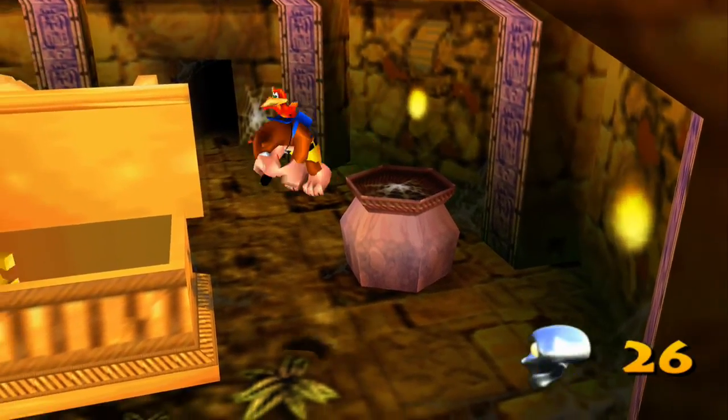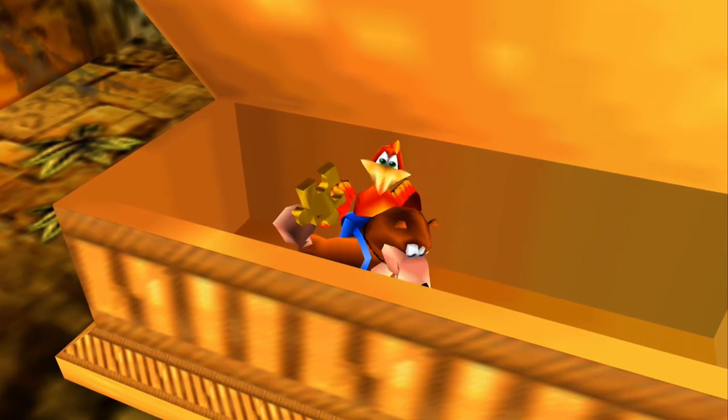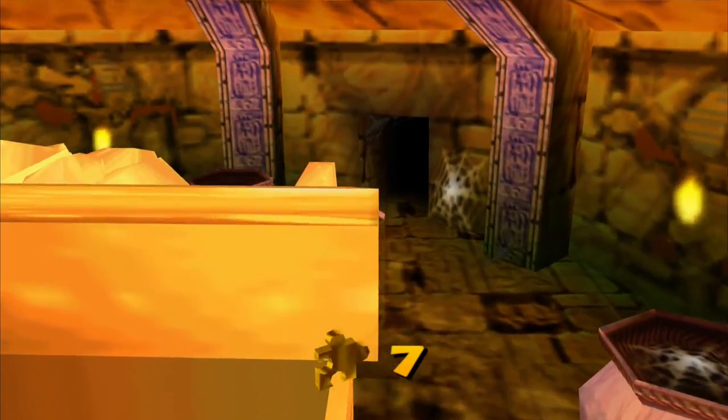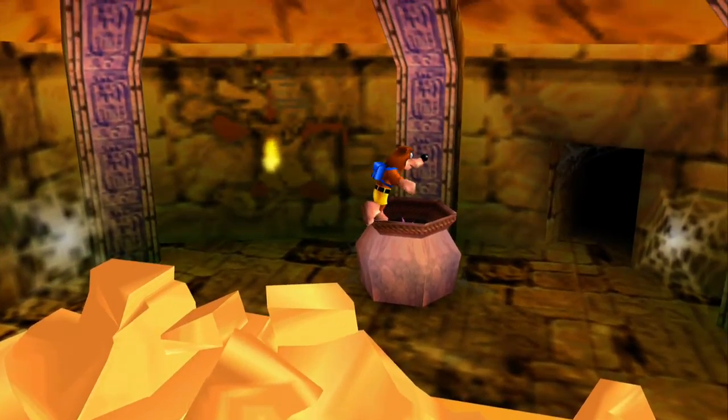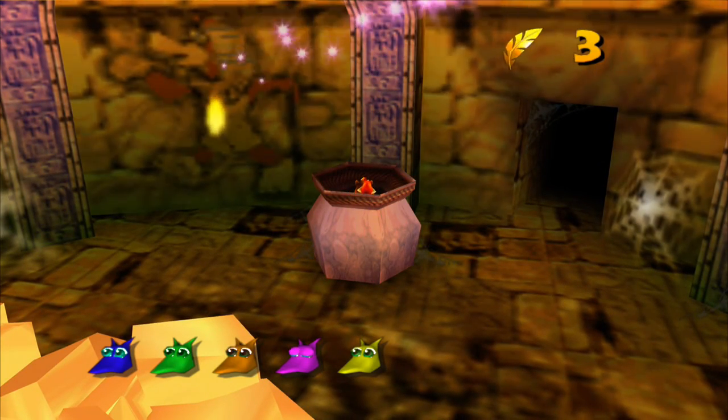On here, our Mumbo token. On here, we get jiggy number seven — this will give us jiggy number eight. Yeah, that's it, number eight here. On here, we get our lovely gold feather too. Sweet.